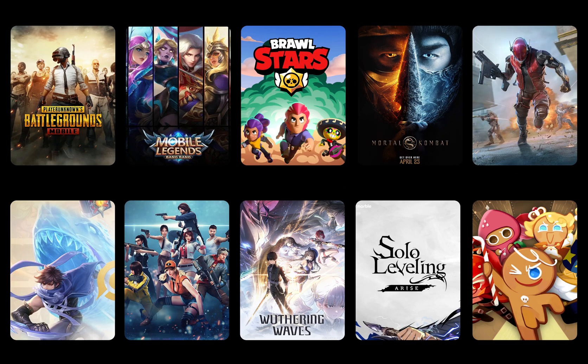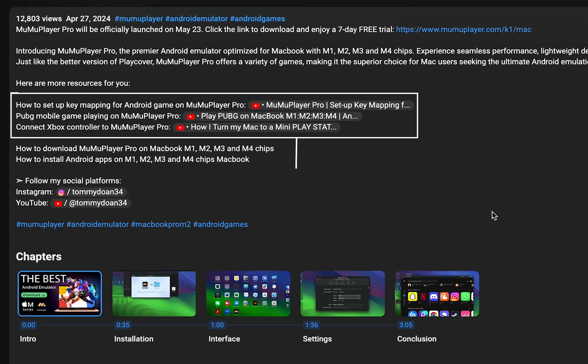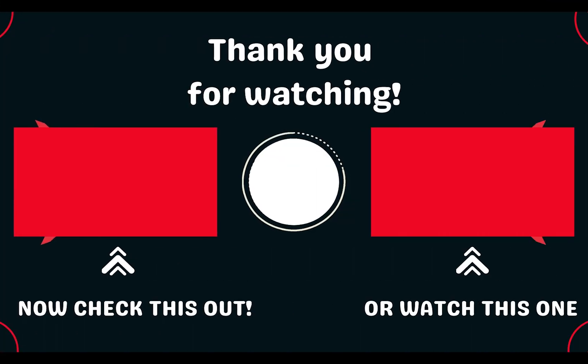Which of these titles caught your interest? Share your thoughts in the comments below. And make sure to check the description for instructions on installing Moomoo Player Pro on your Mac and setting up key mappings for your games. Check out this video later if you want to learn how to play Mac games in the most effective way. Until next time, happy gaming folks!